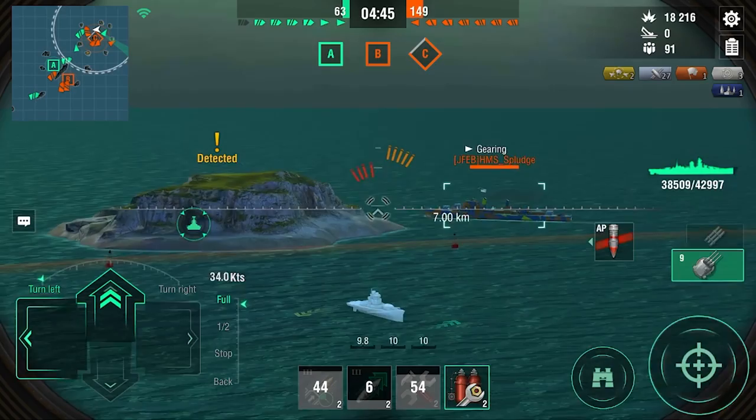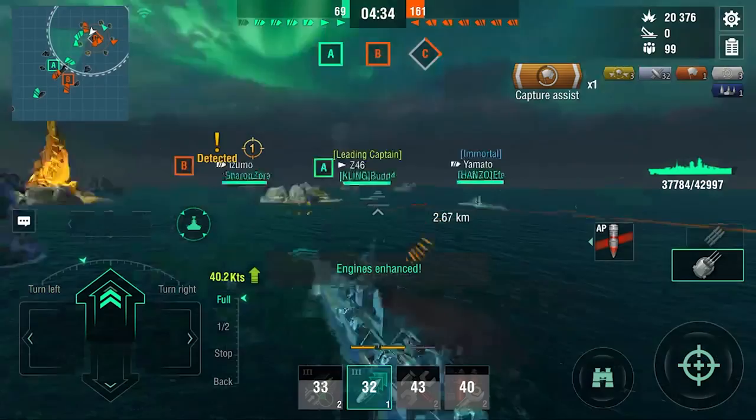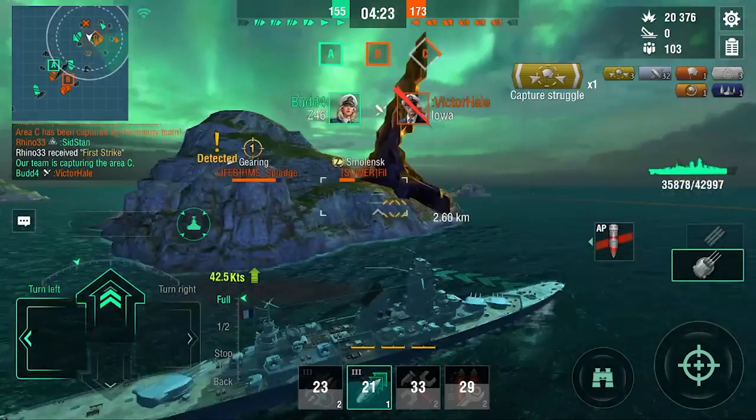So HMS Splodge, or whatever his name is, is not going to hit us with the torpedoes and we're going to reposition again. This is the name of the game when you're playing Henri, Lighthouse Build. We somehow get shot from the side and the Iowa bot is not dead yet, but I'm actually just going to ignore him — I don't care for this Iowa. I hope my team wants the kill, and luckily they do.